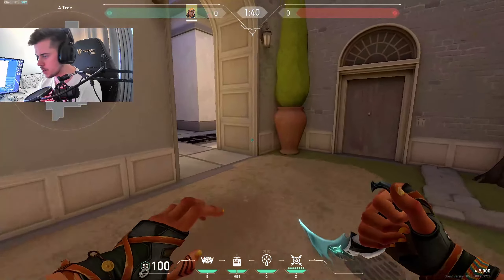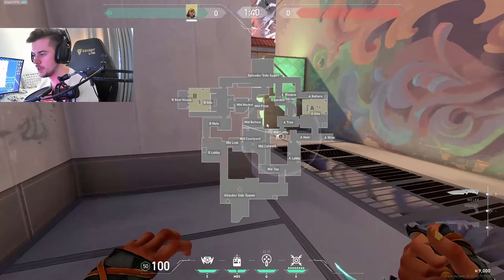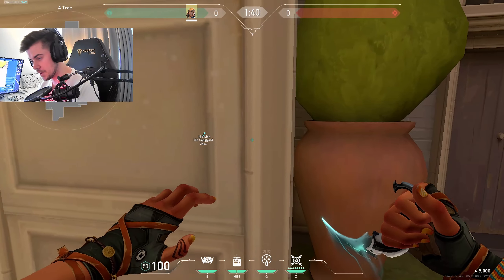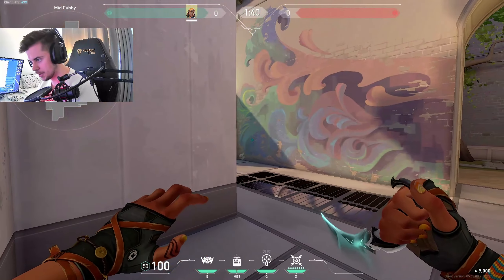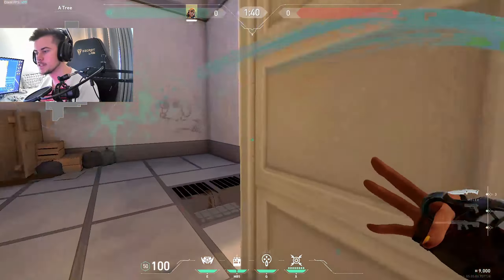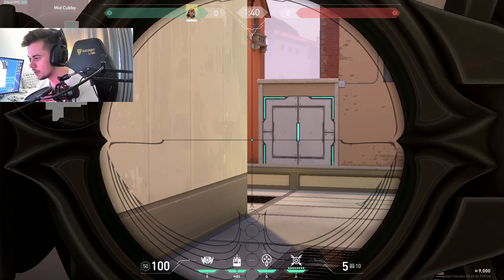Why is this useful? It's useful for dodging abilities and getting out of cover. Let's say you're playing on catwalk, stuck in a corner, with a Chamber holding you with an Op. You can either run across and die, sit in the corner and get mollied, or you can just pop a satchel and jump away — it's a very hard shot to hit if they do get you.